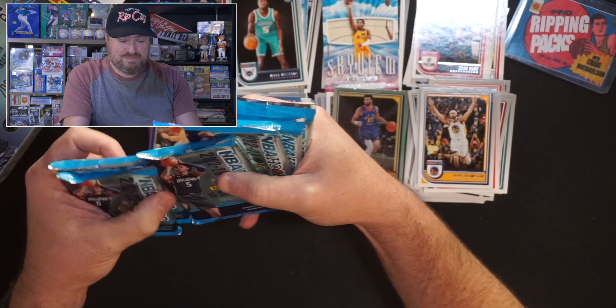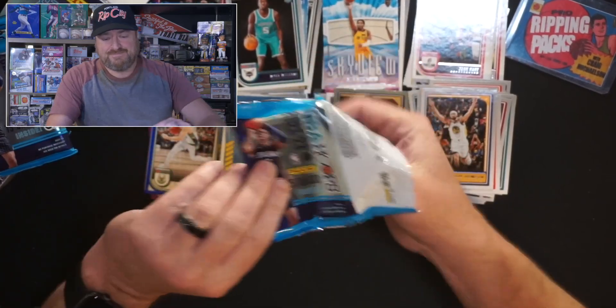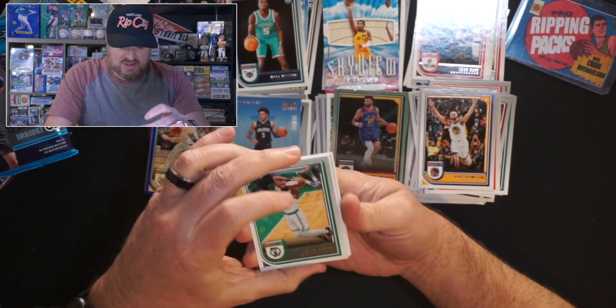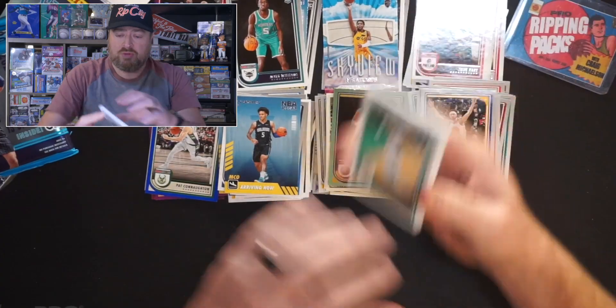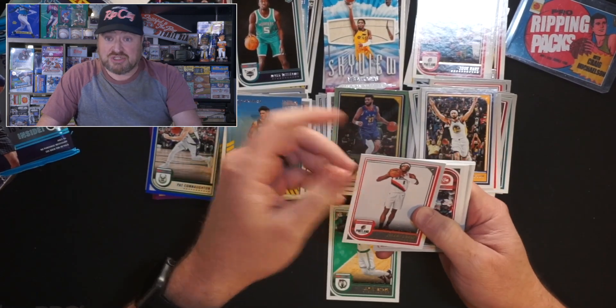Pack number one of the NBA Hoops Winter Blaster. We got a relic — putting that at the end. It says autograph or relic but it's 95% of the time a relic. We got Jaylen Brown — wait, these packs have something on them. There's a giant cut and marks on the card — that's horrible looking. Oh wait — this is the snow! Just like the holiday from Topps, that's the snow design on there. Jeremy Grant for the Blazers, Bogdan Bogdanovic for the Atlanta Hawks — yep, there's the snow cap, the snow design and all that fun stuff.